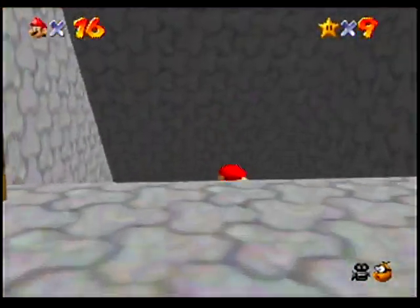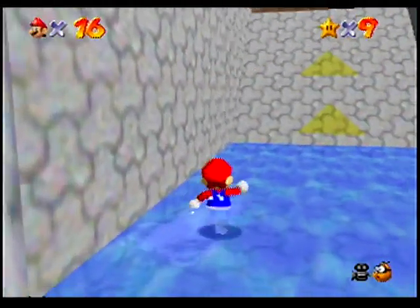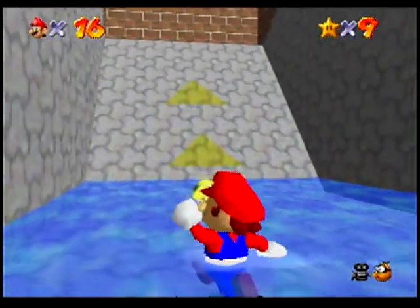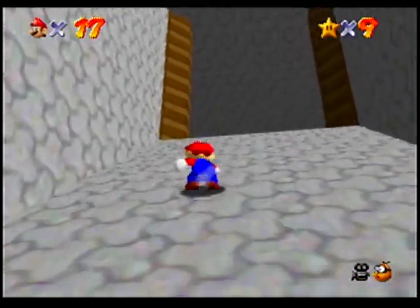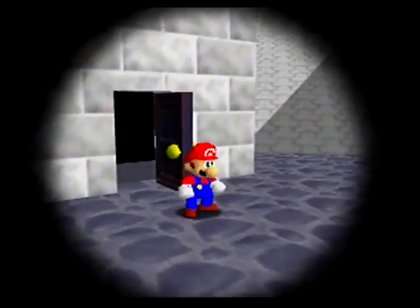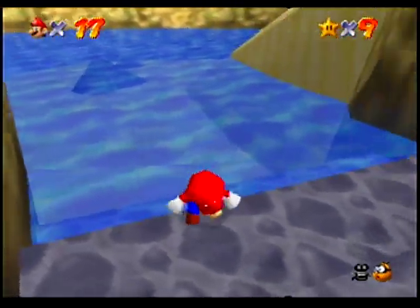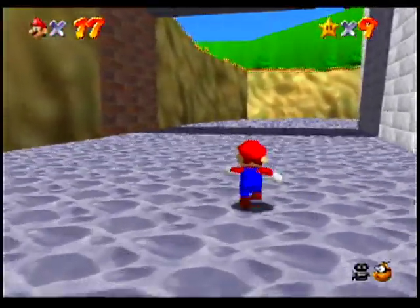But first, I want to head out here. Because if you go into these four corners here, a one-up appears in the middle of the water. Anyways, let's actually go this way now. And we're back outside — the moat has been drained. There's still a little lake out here, but it's a lot lower now.